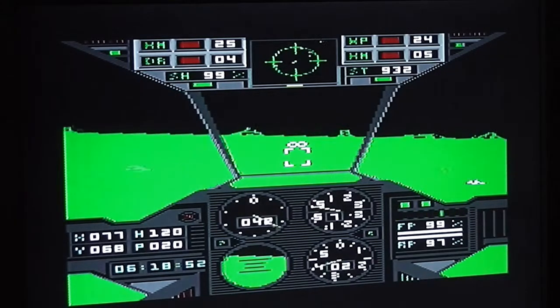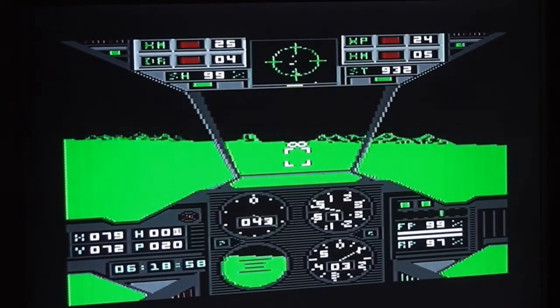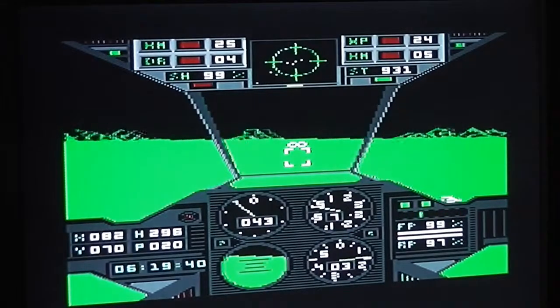I'm going to quickly check the instructions to see if there's anything I missed. There's remote targeting but I can't really be bothered with that. Computer controls is not C, it's the Commodore key. So the control computer gives you some details - there's my score, at least I've got 400 points so far and I've killed two - or four - aircraft, which doesn't quite make sense. Space locks the speed of your vehicle to the tracked target, and F1 and F3 adjust the radar range.